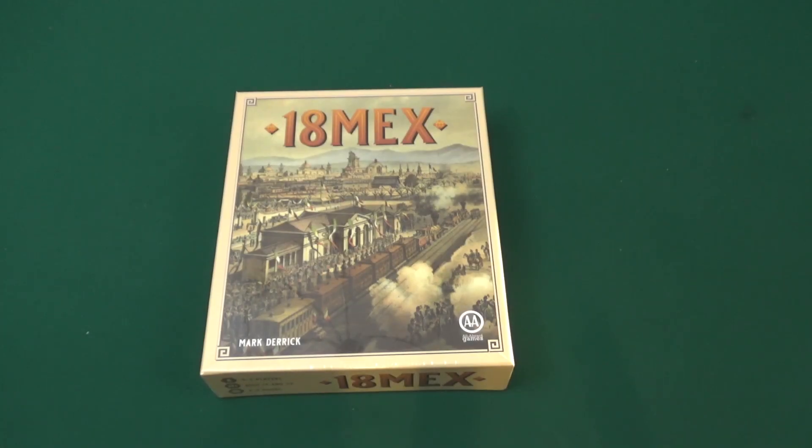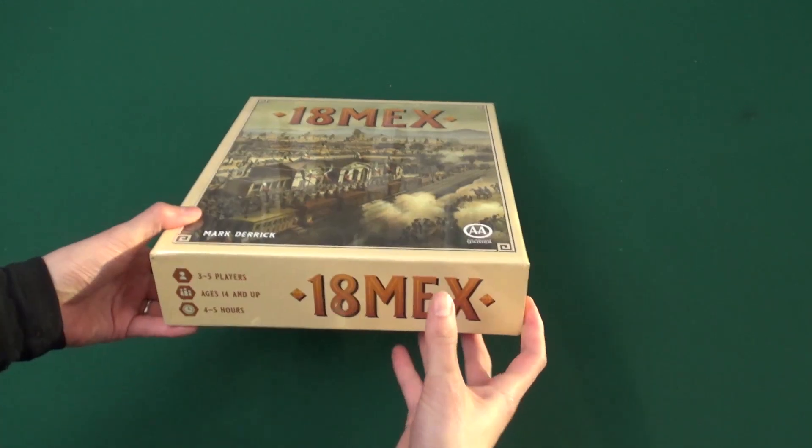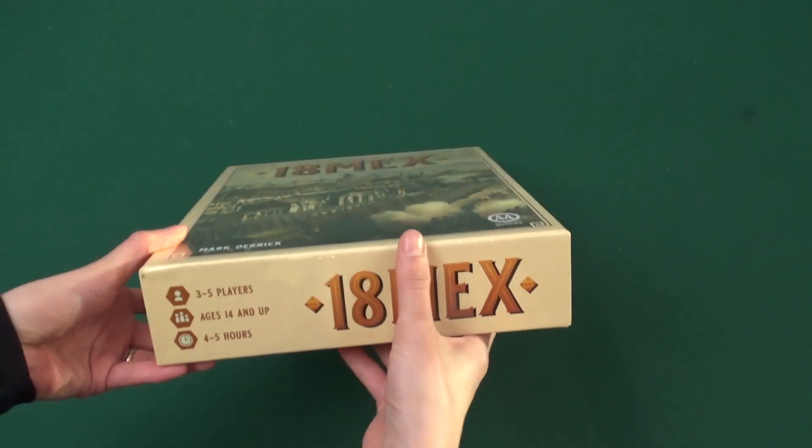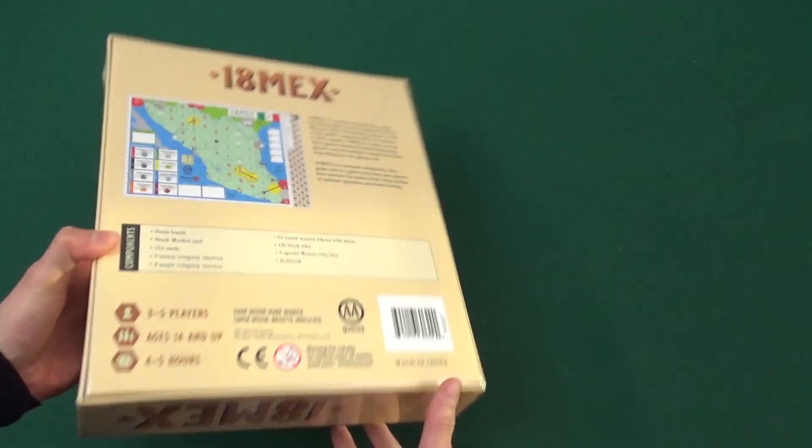Hi everyone! This is Ambie Valdez and this is another Dice Tower daily unboxing. Today we're looking at 18 Mex. It's for three to five players, ages 14 and up, four to five hours. This is a reprint by All Aboard Games.